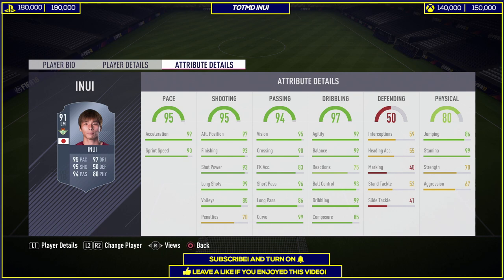His aerial ability is not the best — jumping is quite good, however the accuracy is not there. Physicality on the whole is quite decent with 99 stamina, which is great, but 70 strength and 67 aggression, which is low. On the whole, like I said, this card is quite good for the price he's going for.